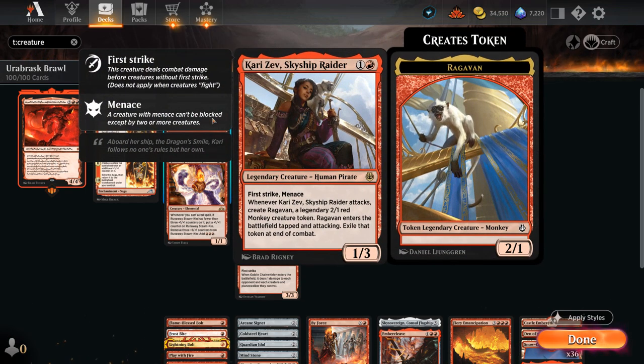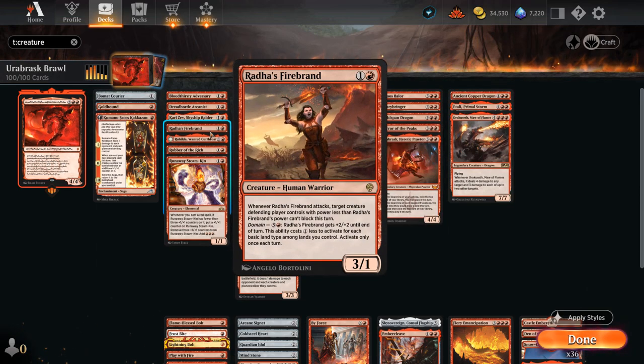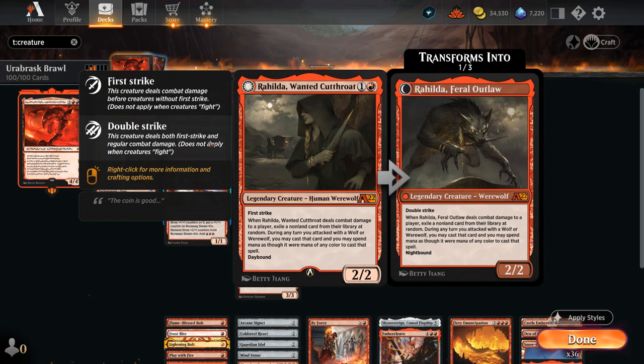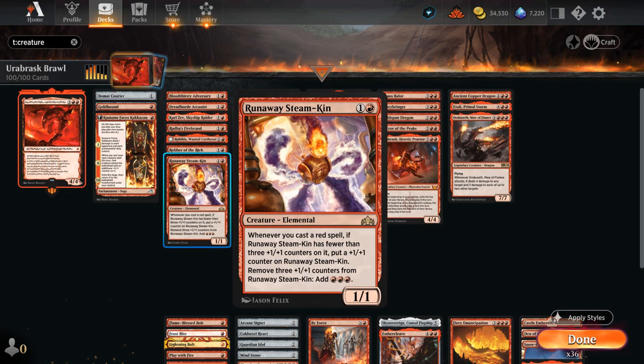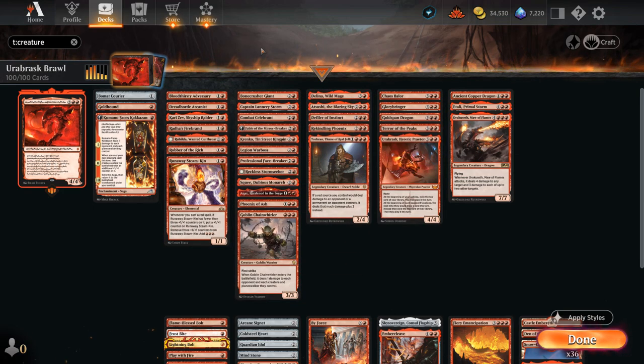We've got Karizev to make Raghavan when it attacks so it can hit for three. Radha's Firebrand can maybe get rid of a blocker and get in for three. Rahilda can provide extra card advantage if it connects with the opponent. We've got Robber of the Ridge, which can also provide extra card advantage if it attacks, and then a Steamkin to pick up extra counters which we can turn into extra mana as well.